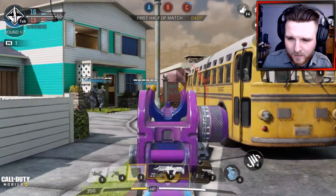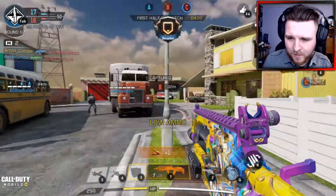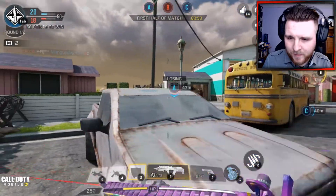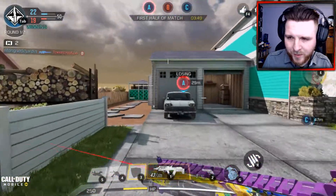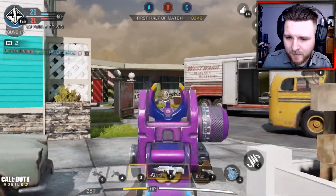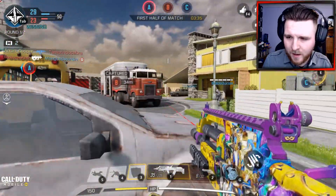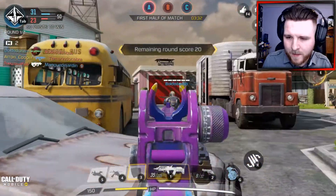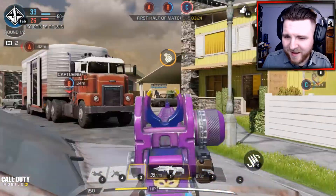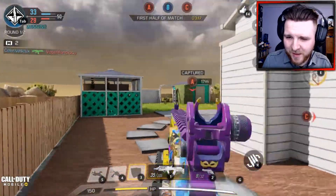We're capturing C. We captured C, but we're losing A. Wait for him to push out the spawn — the spawns are flipping and everything. Slay him at the flags boys, slay him at the flags. Nice. Can we get him on the cheeky grenade? I thought we could have had him then — must have threw it a little bit too far.